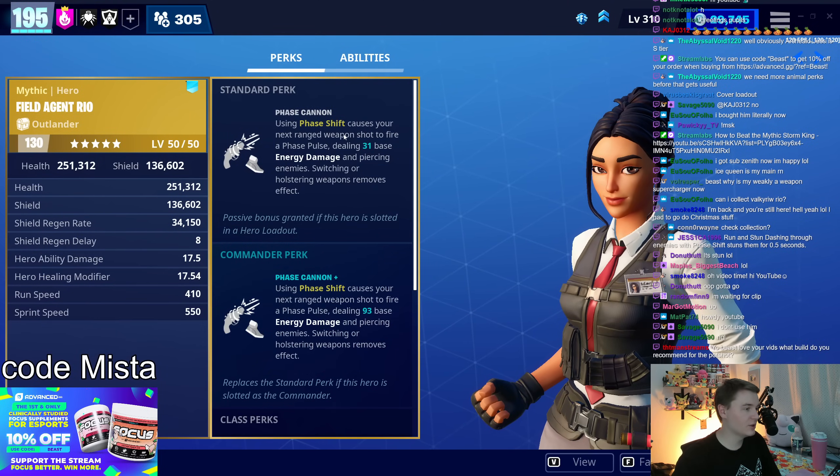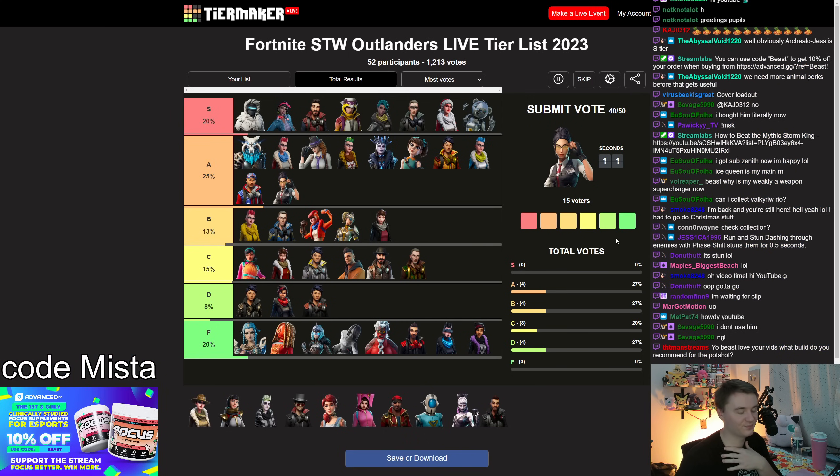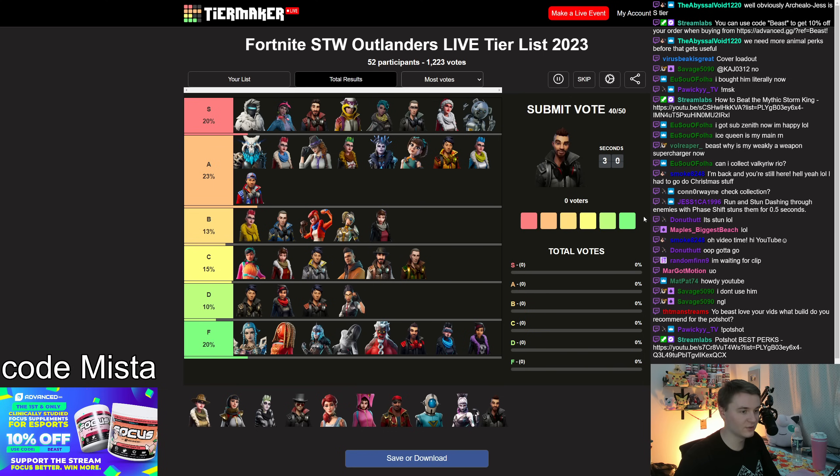Field Agent Rio — using phase shift causes a phase pulse. The damage from that is pretty minimal, and I believe it's a slow-firing projectile, so because it doesn't hit the target immediately it has a high chance of missing. D tier. I've tried to make videos on this and scrapped the footage every time. Bad hero.